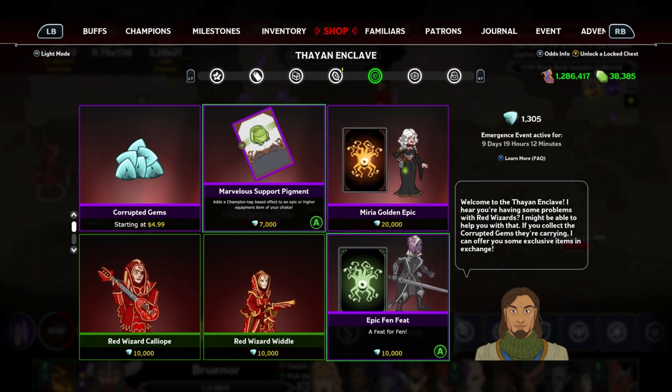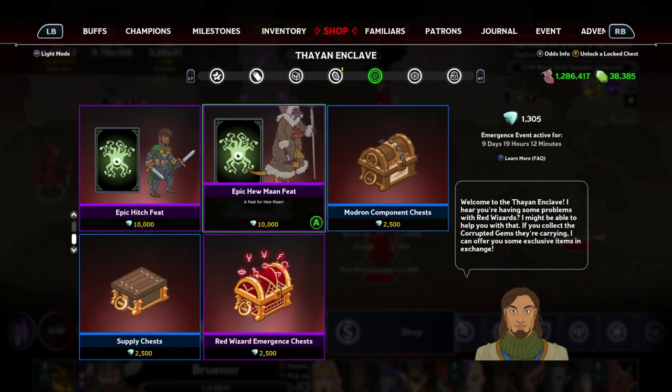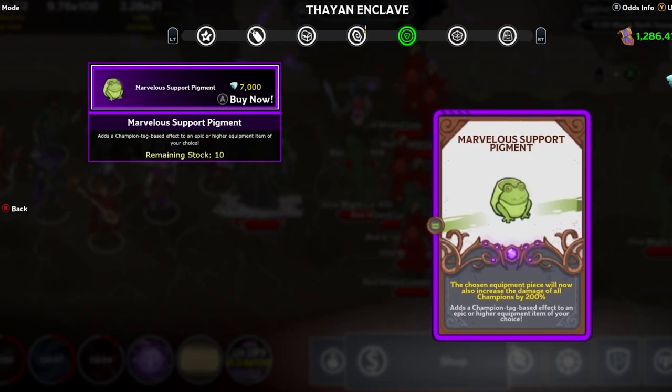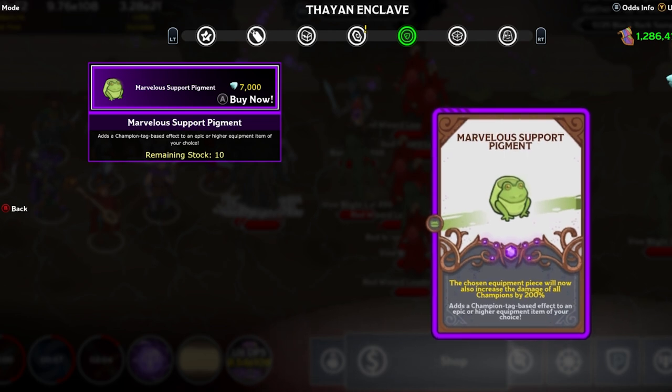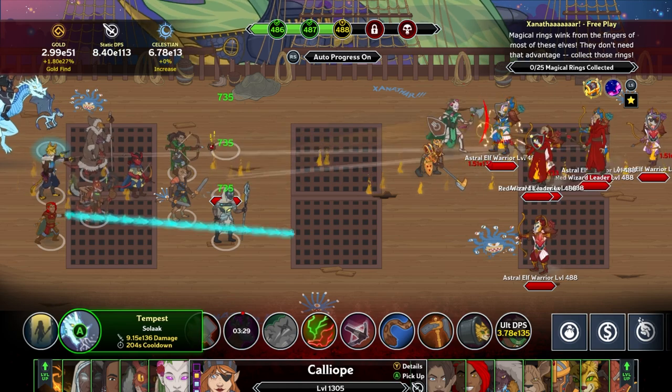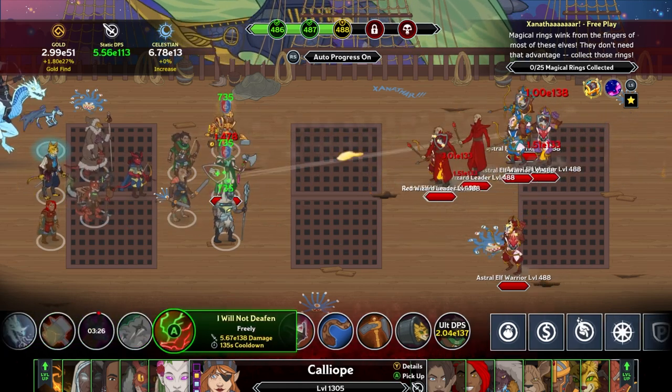like new feats and skins, Modron and Supply Chests, and a new exclusive item: Marvelous Pigments. Marvelous Pigments are specialized items that you can use to upgrade champion equipment. During this event, the Thayan Enclave has Marvelous Support Pigments to help buff what your support champions can do.